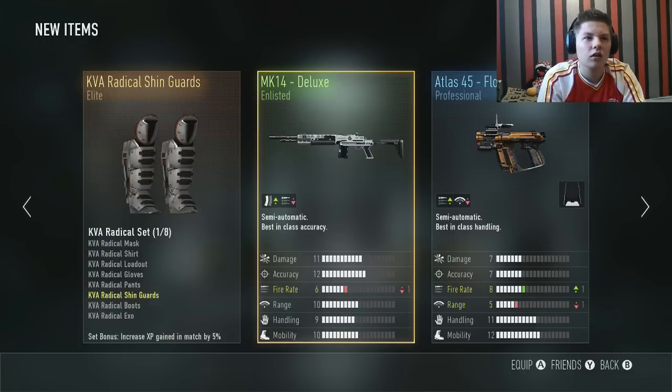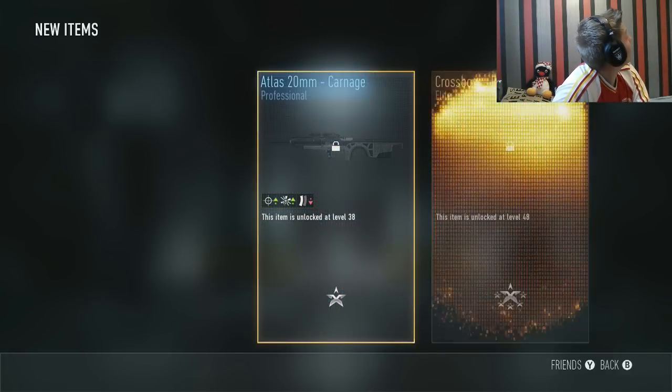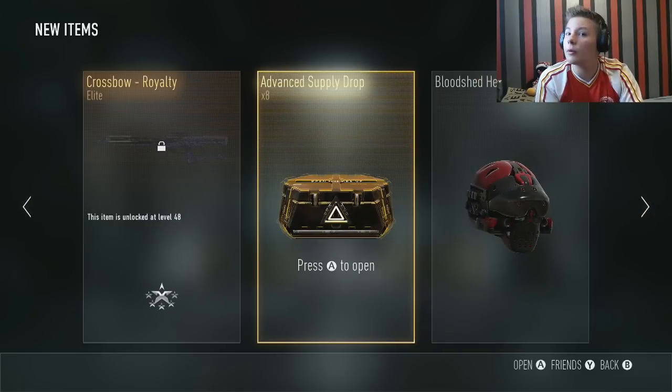Ooh, we've got an elite — what is it? Royalty Crossbow! Wow, not bad. I was hoping for a royalty — not specifically a royalty crossbow, but a royalty — so yeah guys, that is pretty awesome. Advanced supply drop number 8 — we've got the Pitek Exploit. I think I might already have that, but that's meant to be a decent gun.